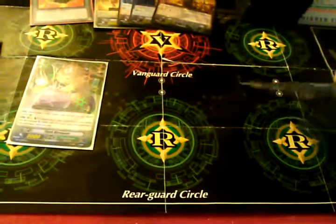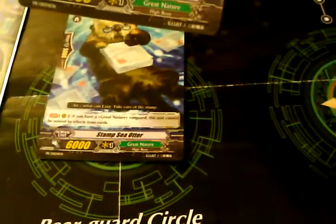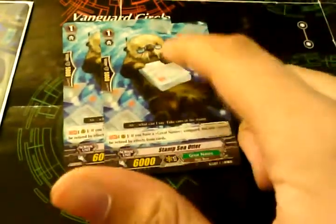This is the troublemaker of the deck — Stamp Seed Otter. This guy is called Intellimouse. Stamp Seed Otter cannot be retired by card effects. So even if you put the 4,000 on him with Intellimouse's skill, he won't retire.